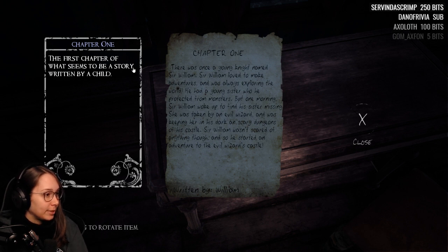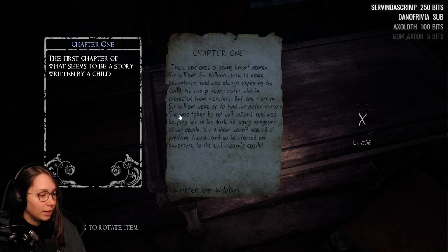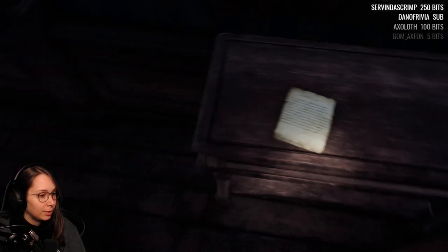First chapter of what seems to be a story written by a child. 'Chapter one: There was once a young knight named Sir William. Sir William loved to make adventures and was always exploring the world. He had a young sister who he protected from monsters. One morning Sir William woke up to find his sister missing — she was taken by an evil wizard and was keeping her in his dark and scary dungeon. Sir William wasn't scared of anything though, so he started an adventure to the evil wizard's castle.' Written by William — surprise surprise.